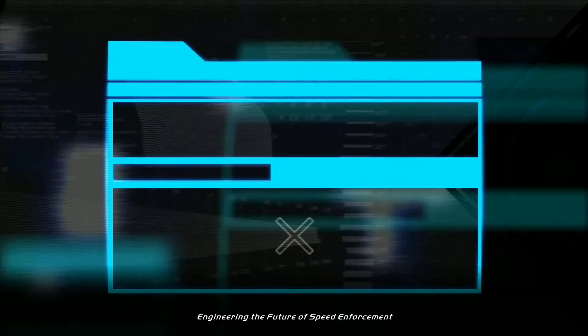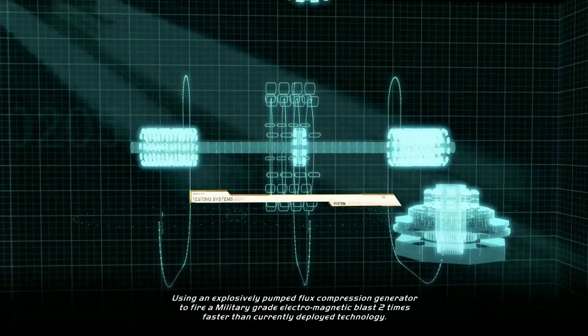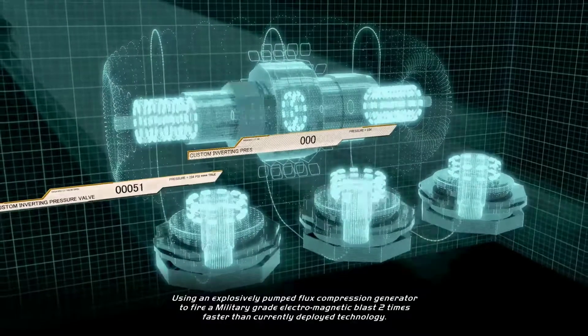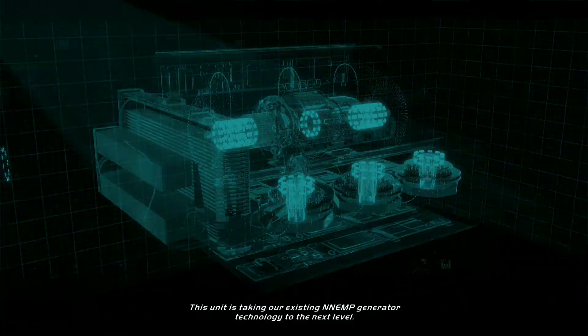Engineering the future of speed enforcement. Using an explosion-pumped flux compression generator to fire military-grade electromagnetic blasts two times faster than currently deployed technology. This unit is taking our existing NM-EMP generator technology to the next level.